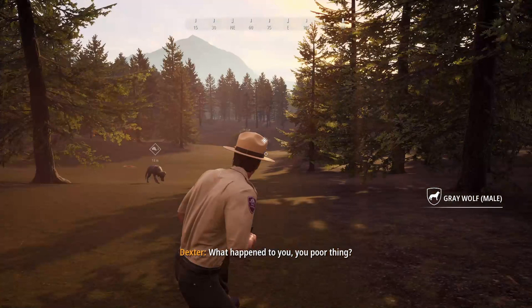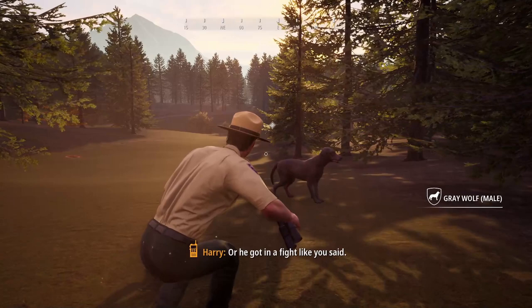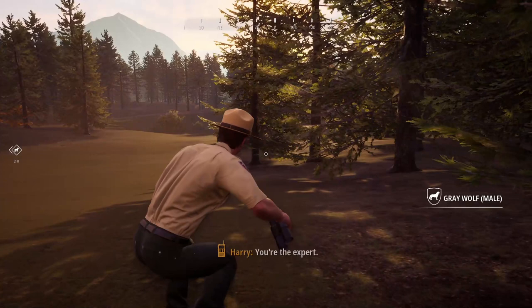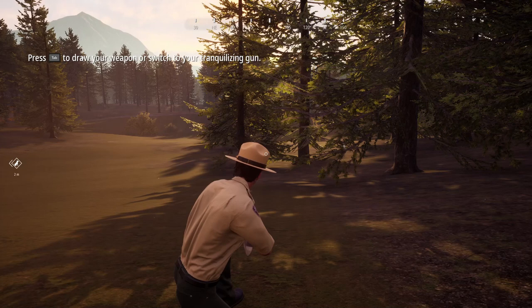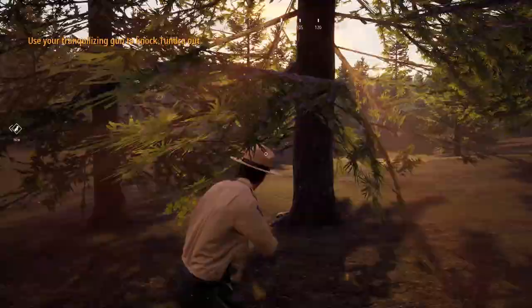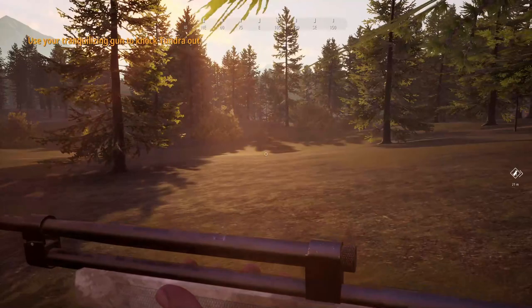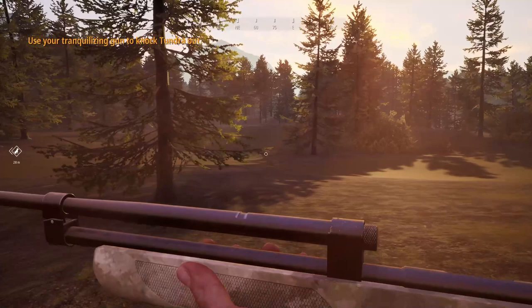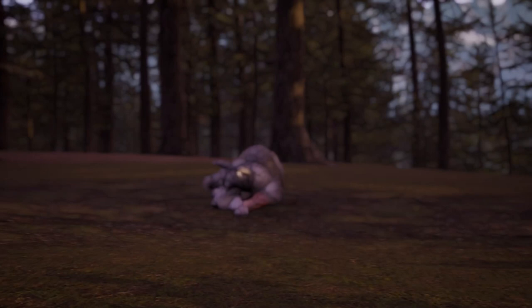What happened to you? I found him - he's not doing so well. He must have got caught in a trap or got in a fight. There's no blood on any of the other wolves and no sign of a fight. I'm going to tranquilize him. Press tab to get your dart gun out. You've got to sneak up on him and pop him - press B to get in closer. I got him! It's a dart gun that fires like a laser.